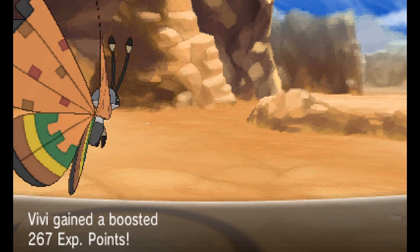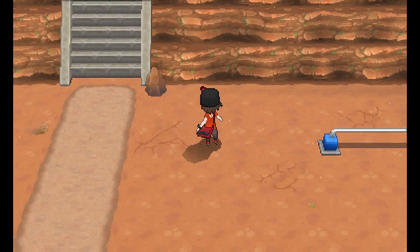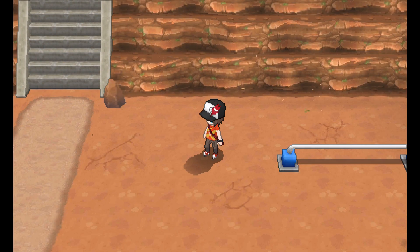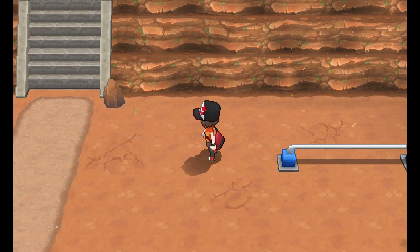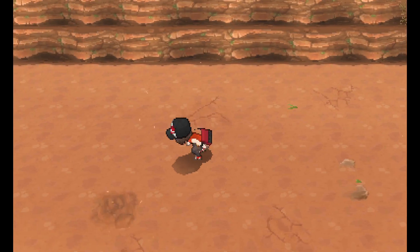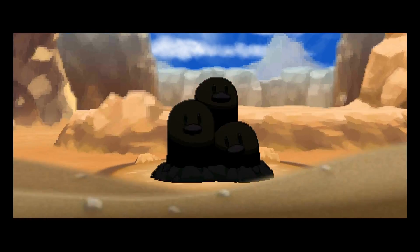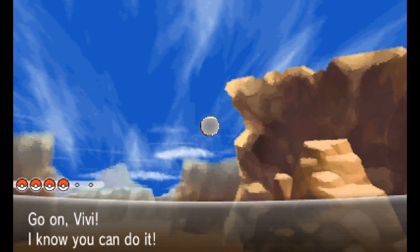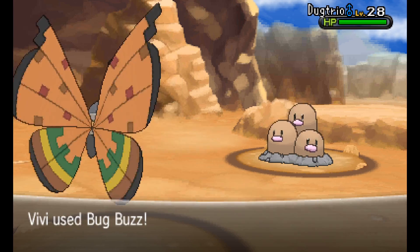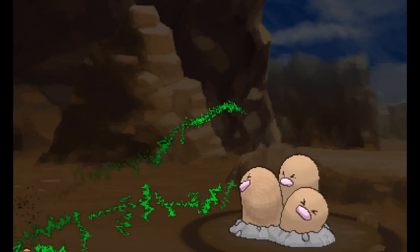I mainly remember this route because I found a shiny Trapinch here once and that was pretty hype - shiny Trapinch are cool. Because this is kind of a desert-y area it's a little more open than some routes we've seen, with a lot of going left and right. There's also the wind - you can tell based on the particles flying in the air. Every so often the wind will change directions, and if you follow that direction you'll go fast.